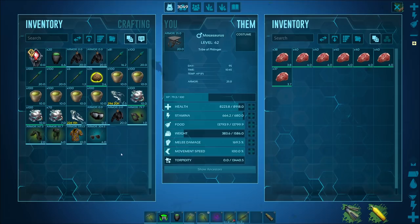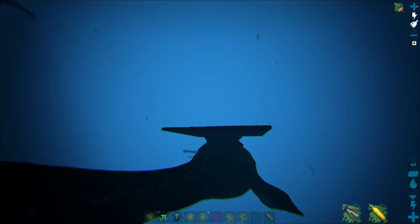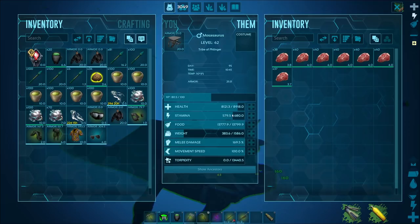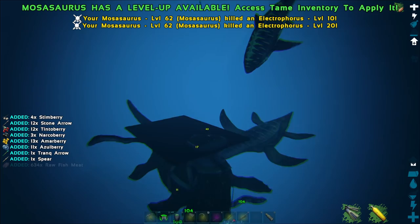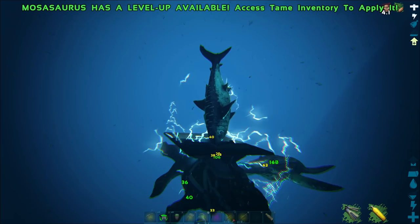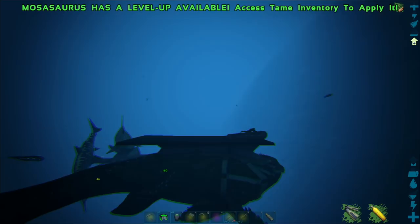These guys' melee damage stat is what they actually deal — it's one of the only dinos in the game where if their damage says 160, they're actually going to do 160. Things with mate boost and damage reduction can throw it off a little, but this guy is doing 160 damage to that target.